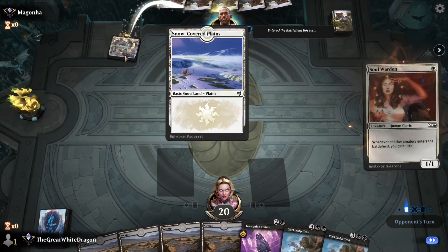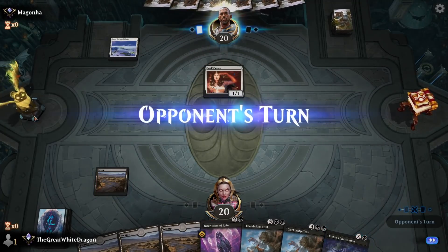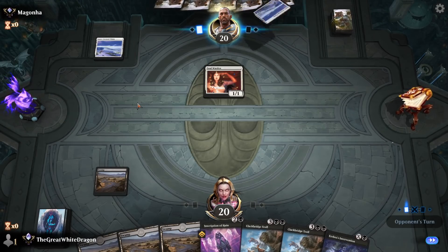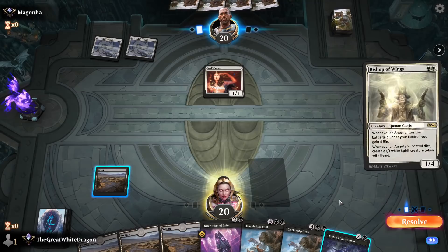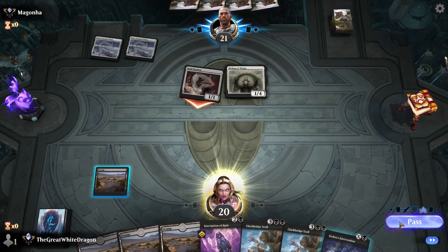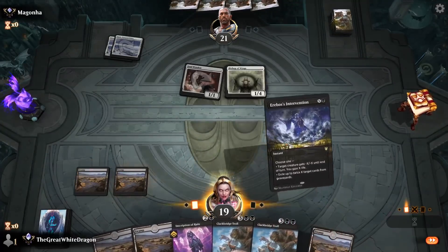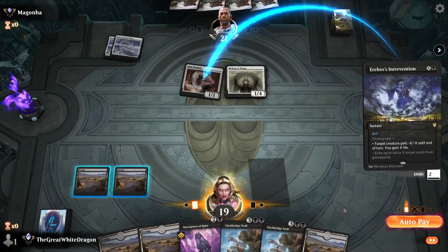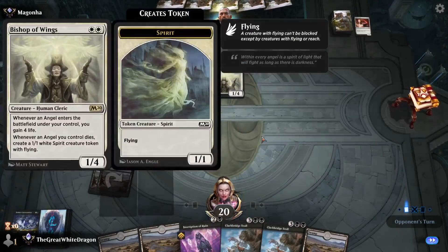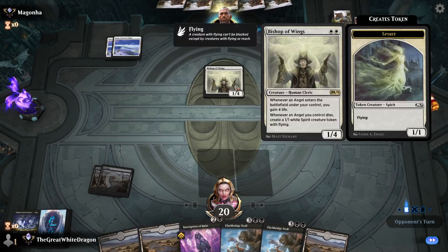Oh God, he actually... life gain. That is also problematic because he went first. Going first with aggro decks is still extremely unfair, by the way — an aggro deck should always go second. An angel aggro deck — that just makes everything a lot worse. Well, wasn't that peachy. Let me think about this — how much do I need to offset this guy?